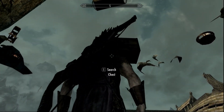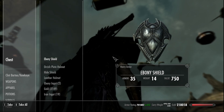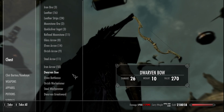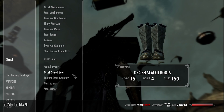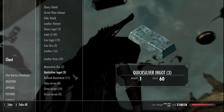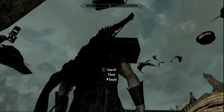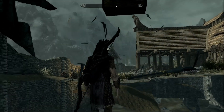The chest is right there. We're just going to gingerly walk all the way to it, pop up right under it, search the chest, and there you go — a whole bunch of goodies. 2.1k gold — that's great. We're going to take that.